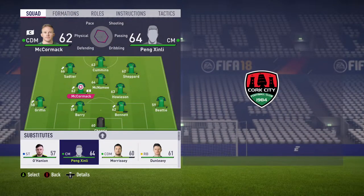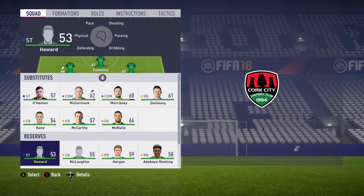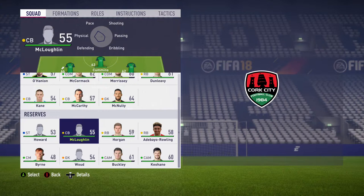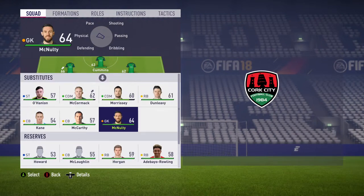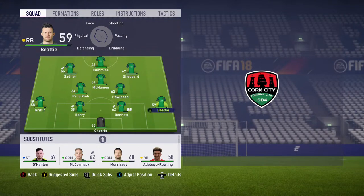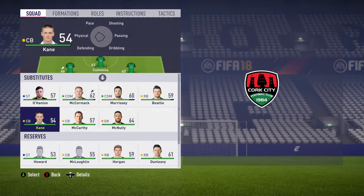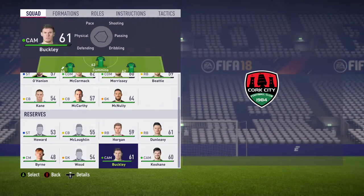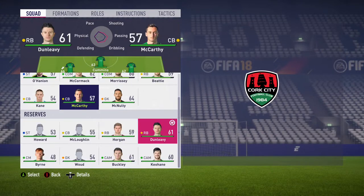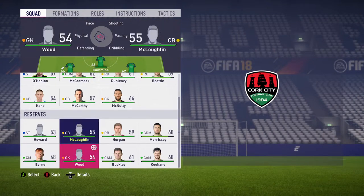After getting those few free agents, I go back in to change around the team and throw them into the squad. I decide to change the right back and put in the two free agents into CDM positions, because they were better than the other CDMs I had in the squad.